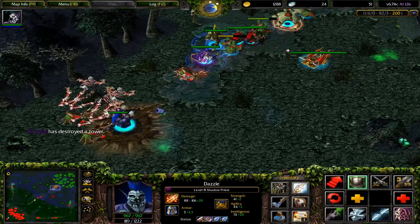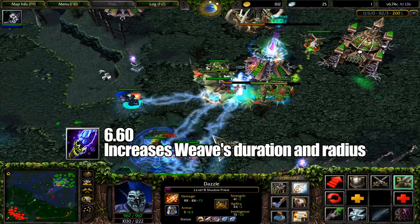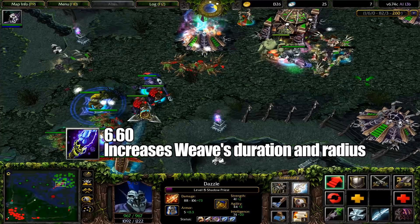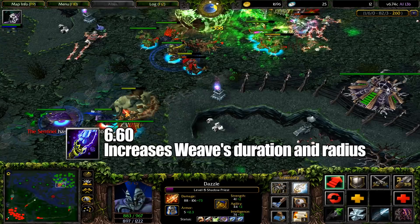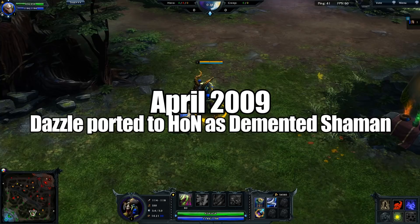The last of the major Dota All-Stars updates happened in 6.60, where Dazzle gained his first Aghanim Scepter upgrade for Weave. This increased the duration of Weave at all levels and expanded the AoE from 575 to 775. It sounds pretty basic, but its effects were massive, as the prolonged fight could be heavily skewed in your favor the longer it drags out. With these changes, Dazzle transformed from a basic concept to a utility choice who's useful in a lot of situations.